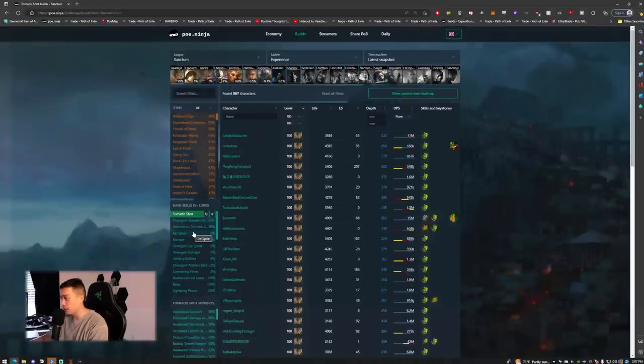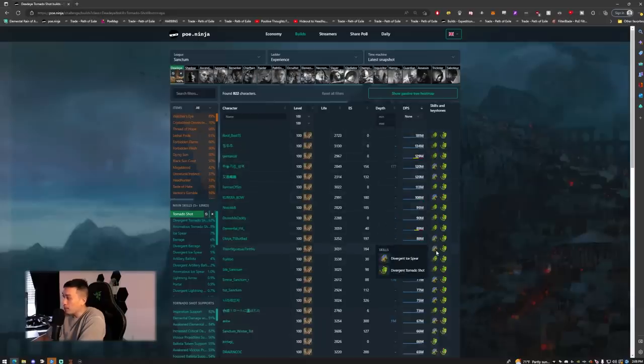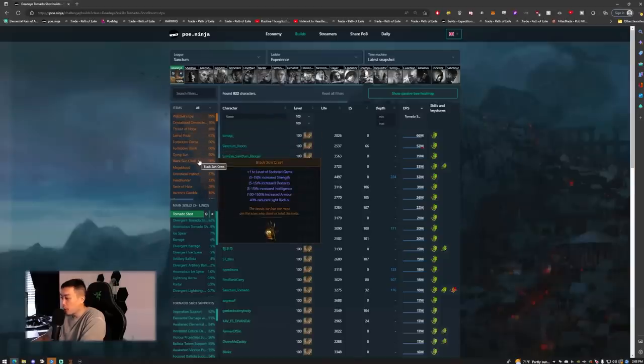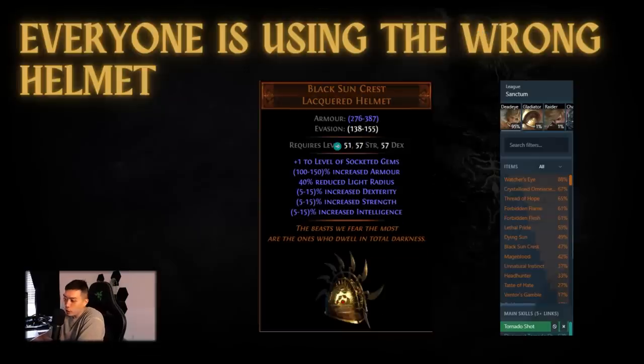Tornado Shot is actually one of the most popular builds right now. You go to Deadeye on POE Ninja and there's a little trick — you can refresh the page and it automatically defaults to Tornado Shot. We look at the items and Black Sun Crest is at 50 percent, so that's the number one helmet. You'd expect to see Heat Shiver as an option but it's all the way down at around seven percent.